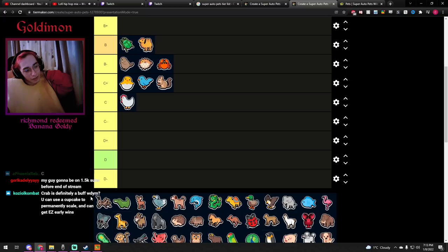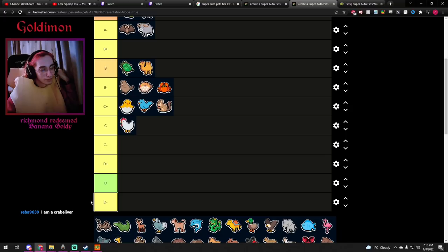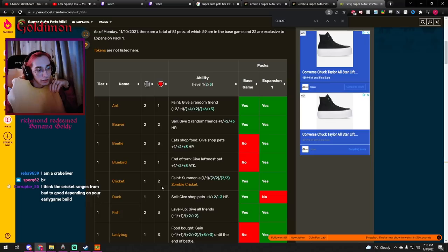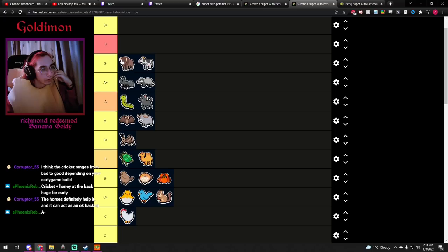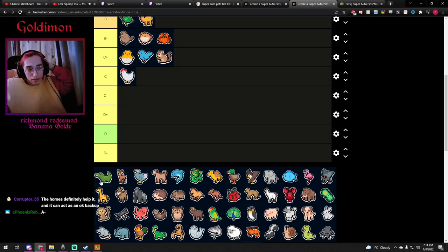Cricket — I used to hate it because the stats are so low, but as I played more and more I've grown onto it. I actually like it now. Getting a Cricket in the back is super valuable for the early rounds. Even if it has low stats, the 1/2 body and the 1/1 zombie cricket is technically a 2/3 on two different bodies. I think it's one of the better tier 1s — B-plus. That's good relative to the other tier 1s.